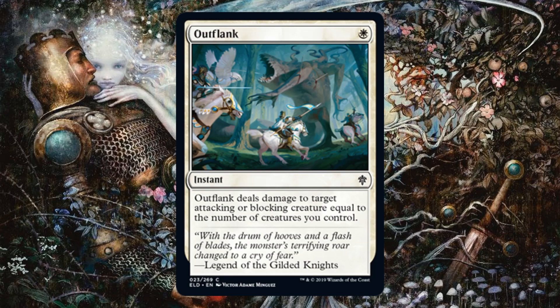Out Flank is pretty good removal for white. It's instant speed and only costs one. It is conditional — it depends on how many creatures you control. It won't feel good if you're behind and your opponent has large creatures and you don't have a lot on the battlefield. But many times this will still be pretty good. You can only use it on attacking or blocking creatures, and we've seen these types of effects in white before. They can still be good pickups for draft and sealed. At the end of the day, this might be best in Boros, since that color combination really cares about going as wide as possible.